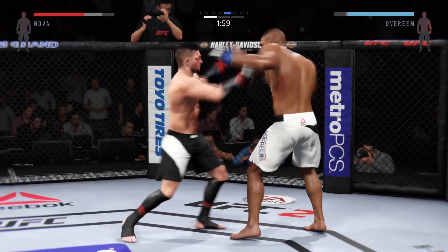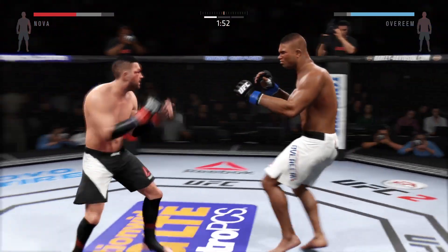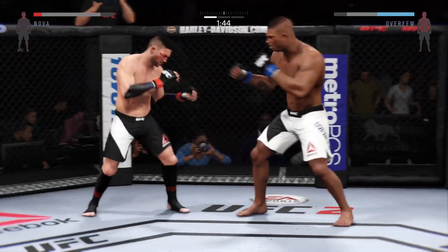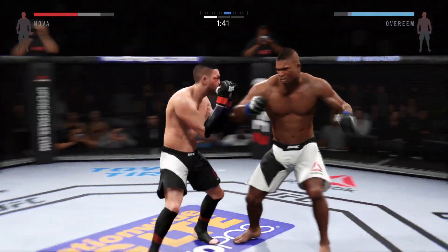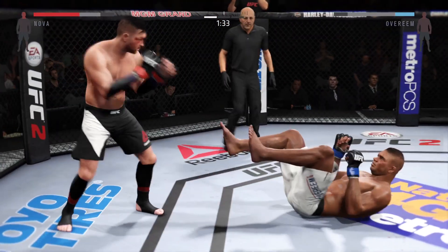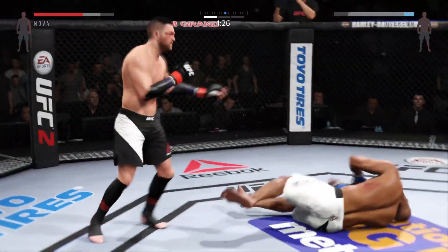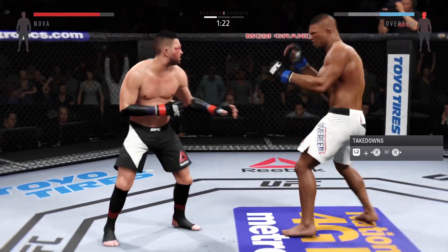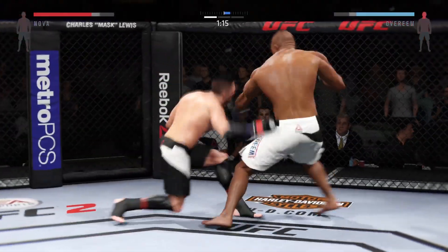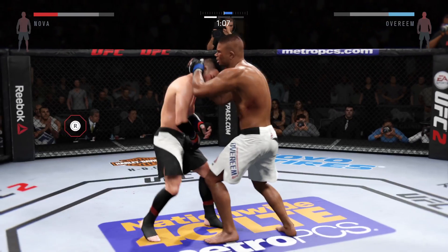Big straight punch. Hard inside leg kick. Big elbow, huge elbow to the head. Vicious knee to the body — that one hurt him. Combination. Big right punch, what a huge right hand. Big leg kick lands, he's got him hurt. Beautiful hook. That's a big right hand. Brutal knee to the body.